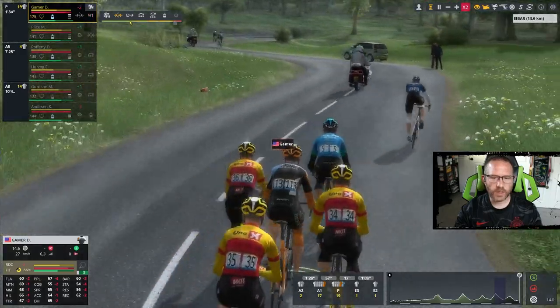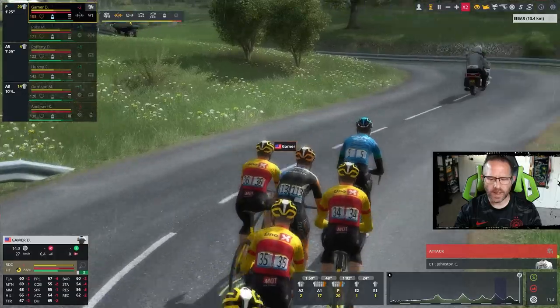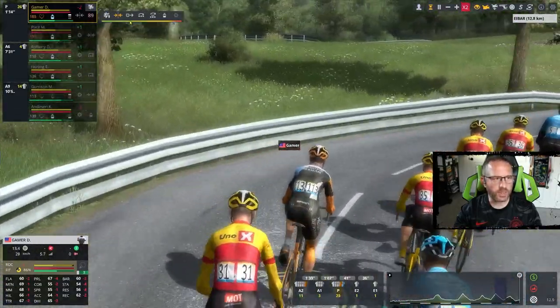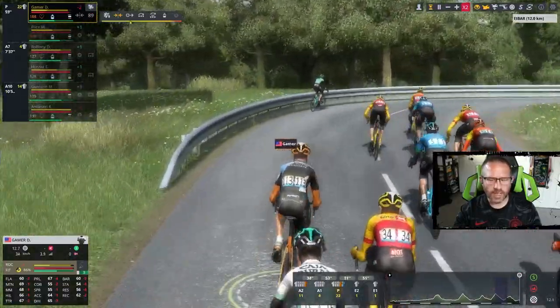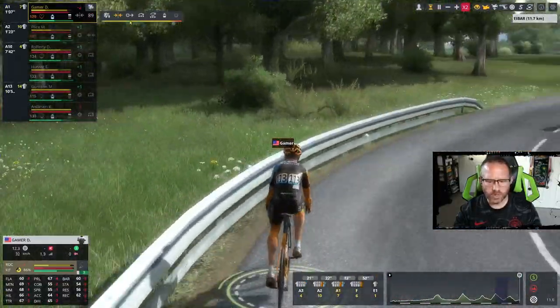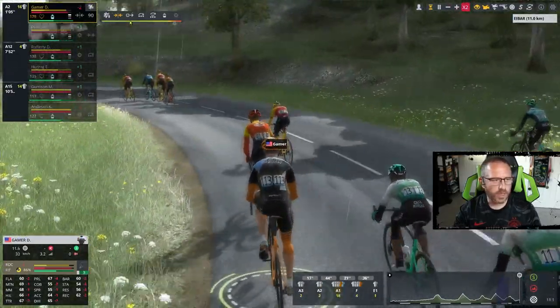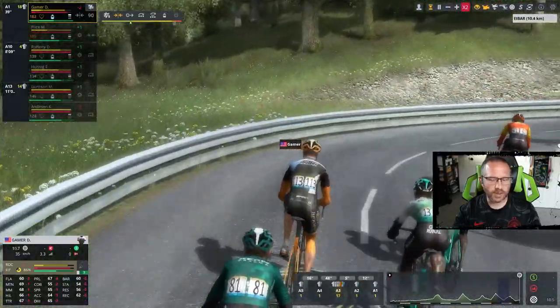15k to go — the front three are completely split. We've caught one of them, though they are doing poorly at this point, and so am I. Our tempo is very high. A few riders getting back towards us, then the front six pulling away. I'm in the trailing group, now it's just a front four.